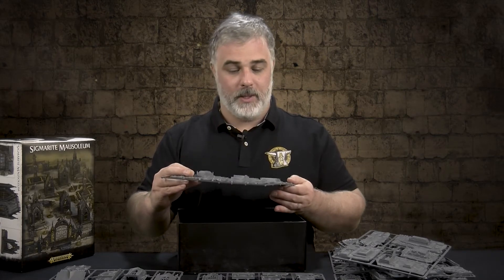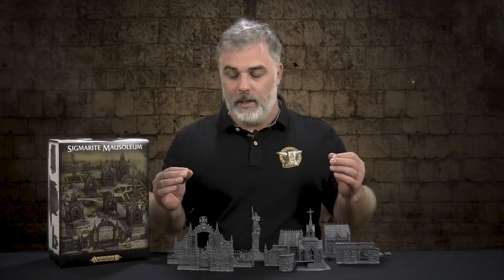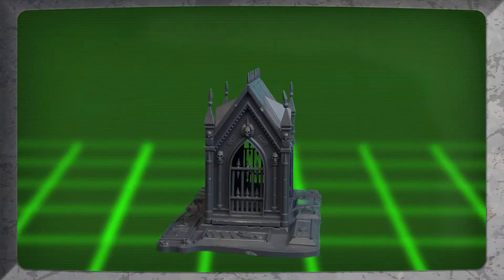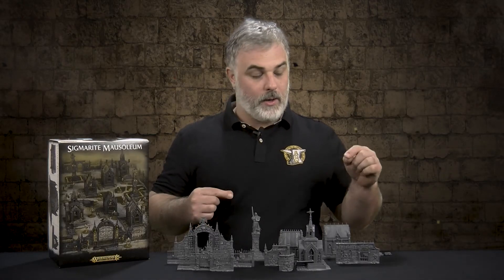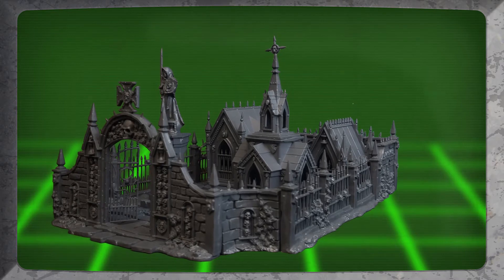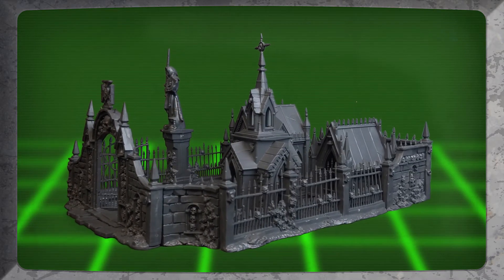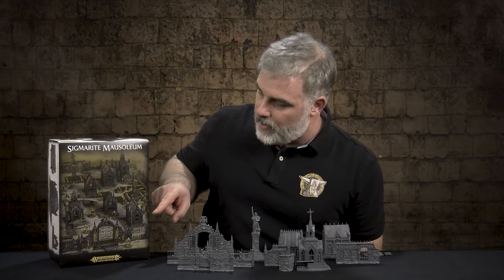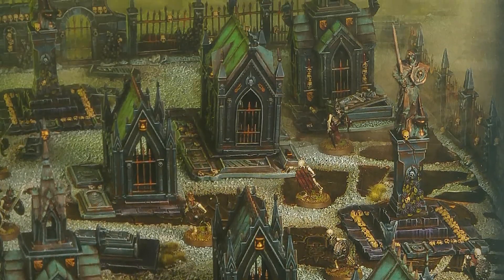I'm going to get Adam to throw some of this together and we're going to check it out as it's assembled. Everything you see on the table here is one little graveyard. So what you can do is you've got the three mausoleums, this beautiful statue, the gates, the wrought iron and the stone gates — all go around what's here and encircle it, giving you one really dense terrain piece. Or you can make one really large terrain piece if you spread it out, so you can do pretty much whatever you want with it. It's a very versatile terrain set.